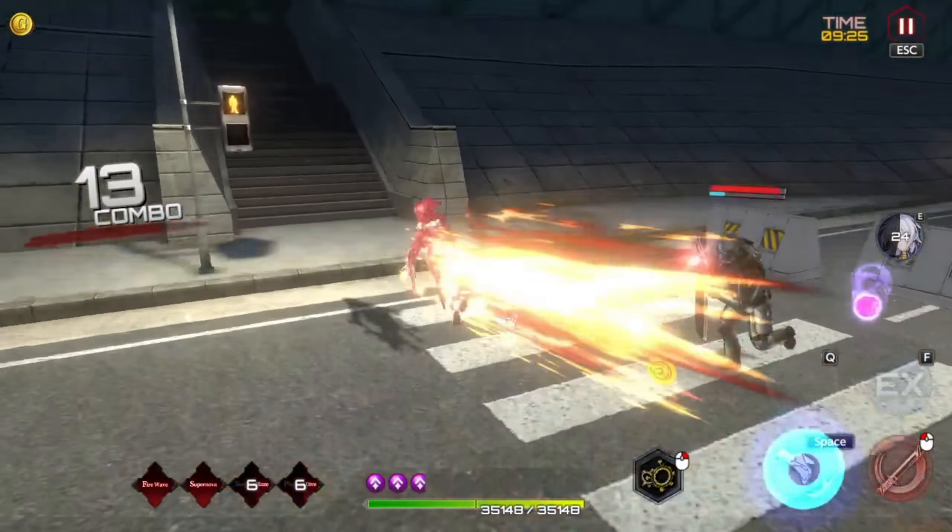That was a supernova burn. Oh okay — supernova is 40% damage that turns into the burn. Phoenix Dive is 60%. They're both nutty. I never — I always wrote off the burn.